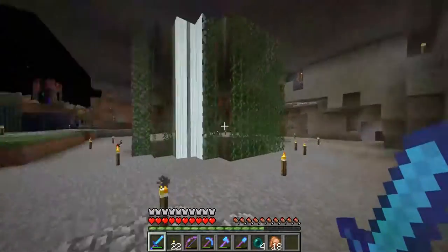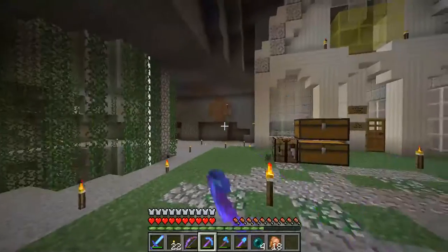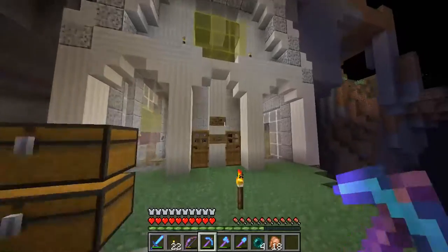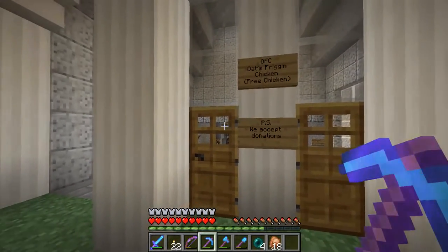Here's the side entrance. This is all going to be a mini-mall, like I said in my previous episode. You're going to want an entrance from the mini-mall into the Oats Frickin' Chicken. And then this is the grand entrance — it says OFC, Oats Frickin' Chicken, which is free chicken.